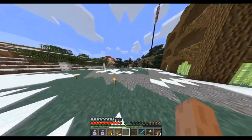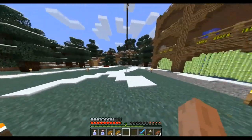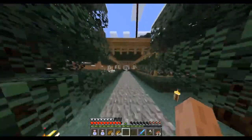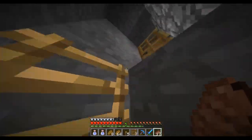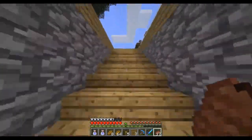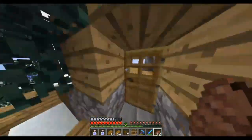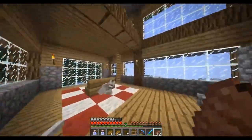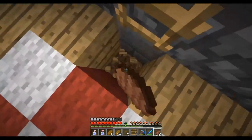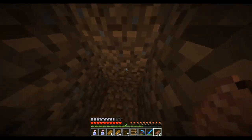Starting in the next update we're gonna have access to hoppers, so I can do things like make a super smelter - or just an automatic smelter, it's not gonna be that super. I have some ideas already brewing in my mind for the storage system design. Because I have all 16 colors of wool, I'm thinking I could put that on the ceiling above all the chests. So that's like 8 chest sections.